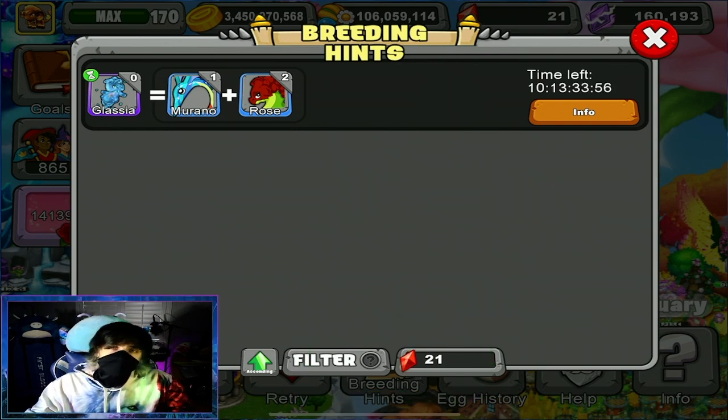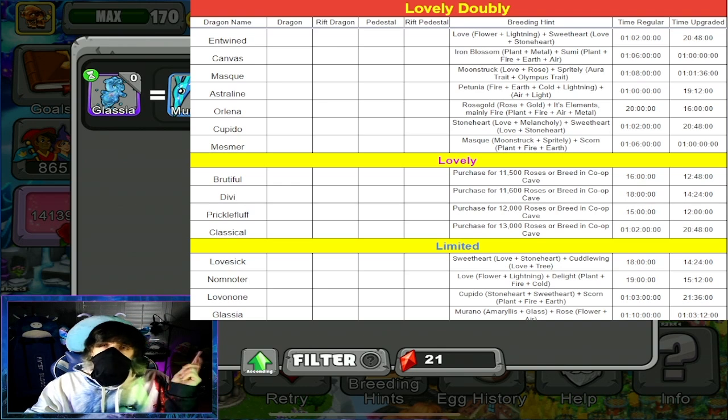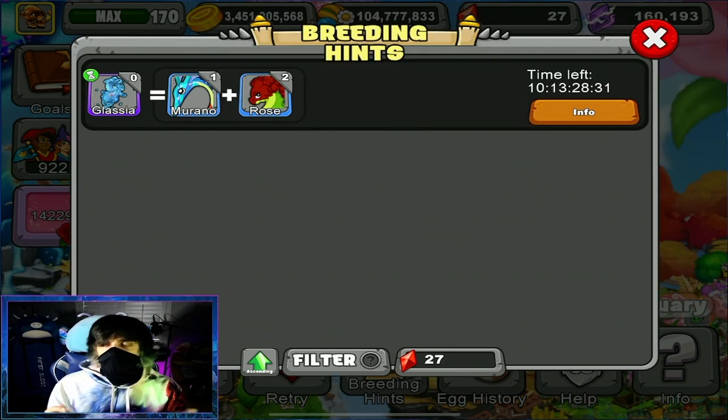As always, everything we're discussing today can be found on a Google Doc which is in our Discord server. So if you haven't done this already, join us on the Discord server where you can find this Google Doc as well as tons of information and more. And let's get right into the breeding.